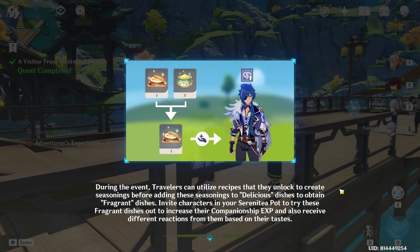During the event, travelers can utilize recipes that they unlock to create seasonings before adding these seasonings to delicious dishes to obtain fragrant dishes. Invite characters in your Serenity Pot to try these fragrant dishes out to increase their companionship XP and also receive different reactions.